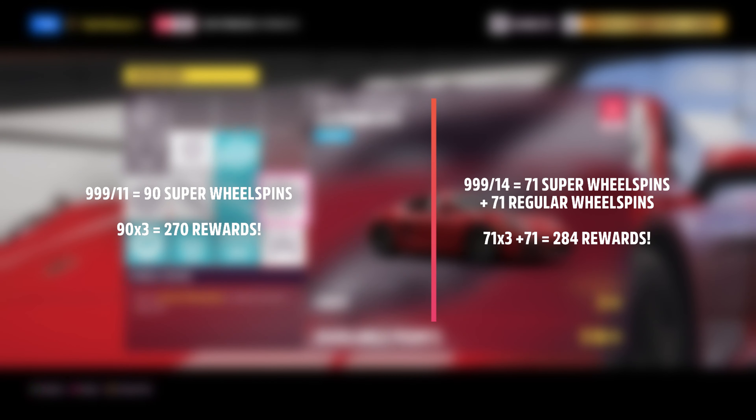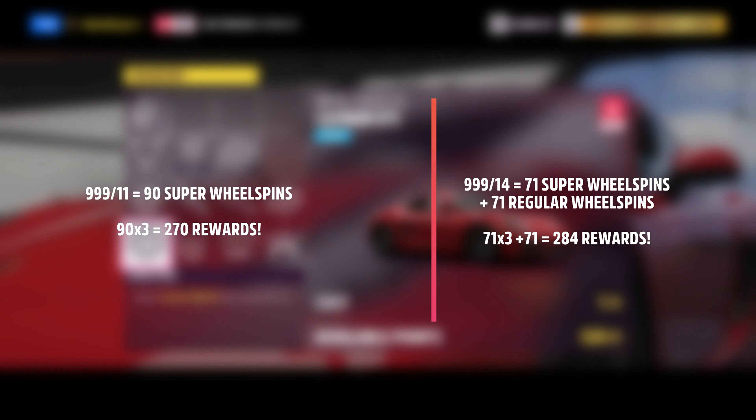If you get the regular wheel spins as well, that's only 71 cars, so 71 Super Wheelspins and 71 regular Wheelspins, which equals 284 rewards. A difference of 14 may not seem like much, but if you're maxing skill points 10 times, that's 140 extra rewards. It does take extra time to spin the regular Wheelspin, so do what works for you.